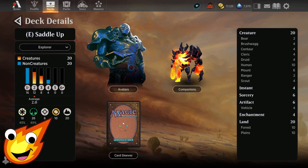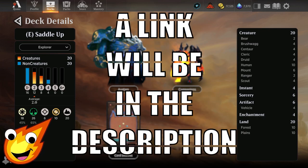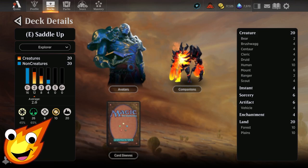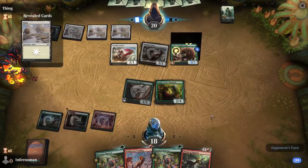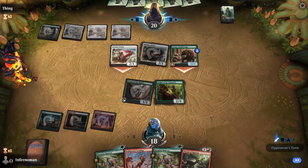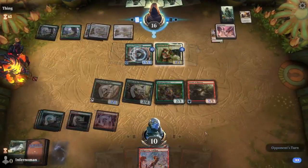Long-time viewers of the channel know how we do it. We have to talk about the stats of the deck before we dive right into it. Our Saddle Up deck is a Selesnya deck rocking white and green. We're looking at an average mana cost of about 2.0. We are looking at 20 creatures in the deck, 4 instants, 6 sorceries, 6 artifacts, 4 enchantments, and only 20 lands.